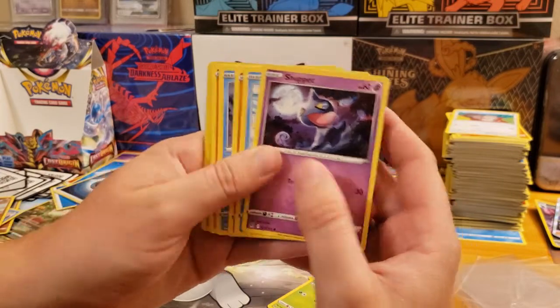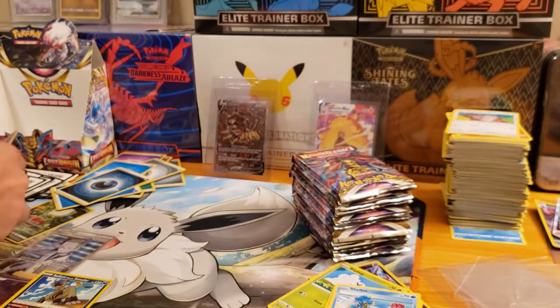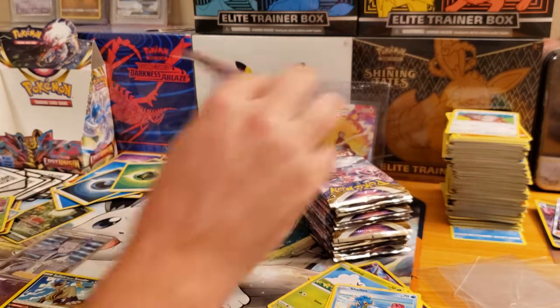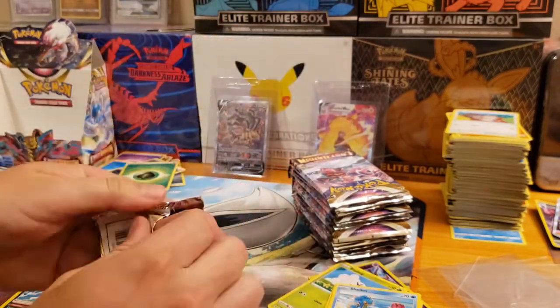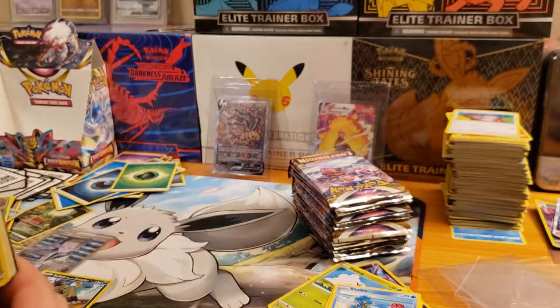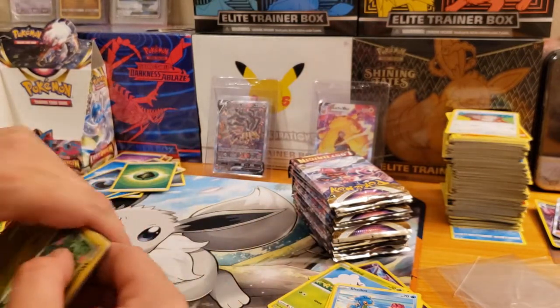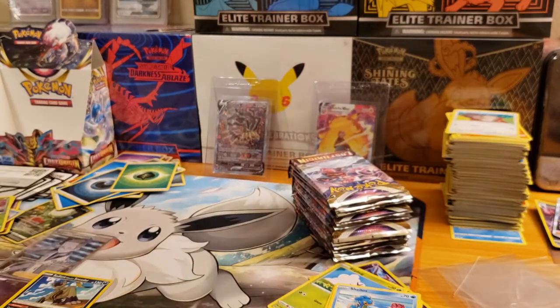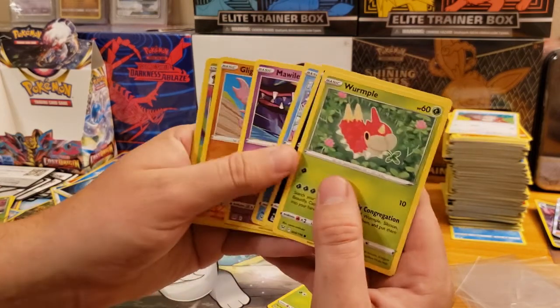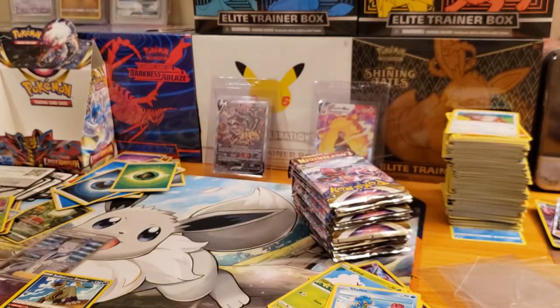My luck for Lost Origin is pretty nuts. I've opened three booster boxes and probably 16 single blisters, and I was able to pull that card there. That Pikachu VMAX was another big chase of mine. We pulled the rainbow rare Giratina V Star as well, which is a sick card. Giratina full art's been pulled, several solid hits — and now we just pulled the top card of the set. Oh my gosh, I don't even know what I'm doing right now.